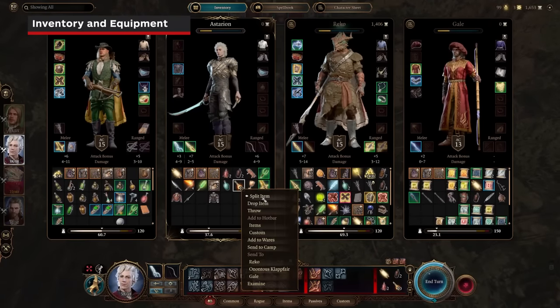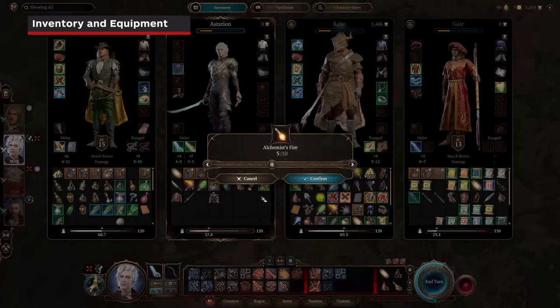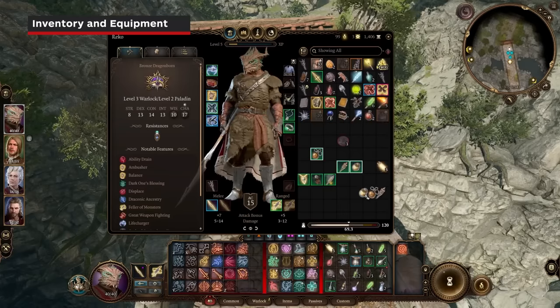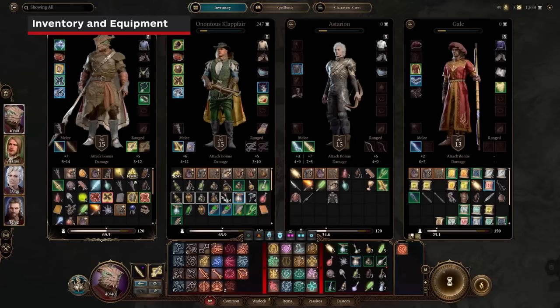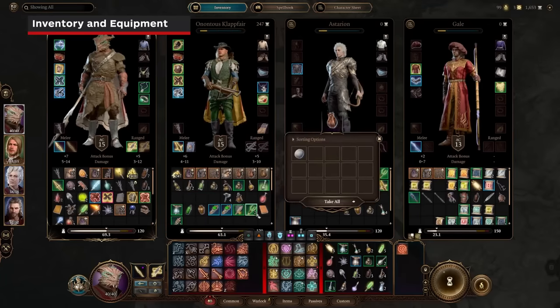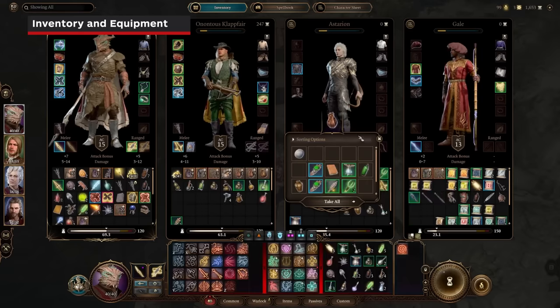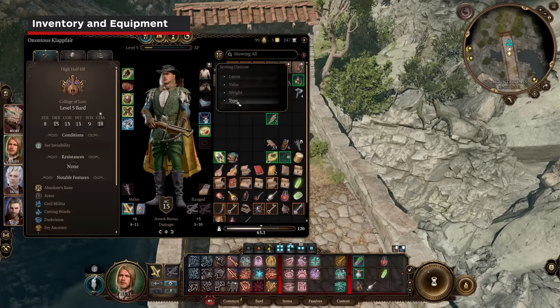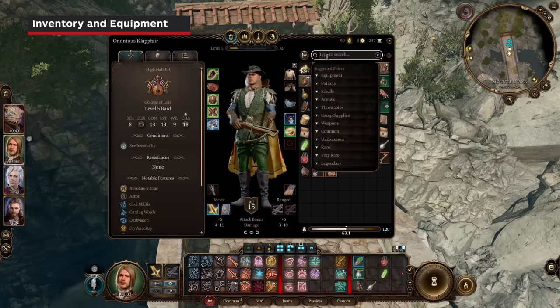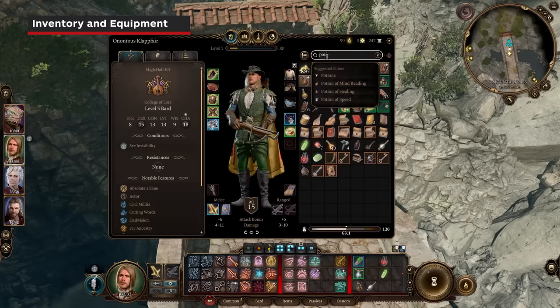When splitting stacks in your inventory, you can click the white number in the split window and type in the amount rather than dragging the slider. Item management can be simplified with shift-clicking full rows and control-clicking individual items to send them to other inventories, back to camp, or moving them to wares. Additionally, you can pick up bags and chests along the journey to help keep your inventory organized. Remember that sort and search are in the inventory, making it easy to find specific items, and you can click equipment slots to see all the items you have for that slot.